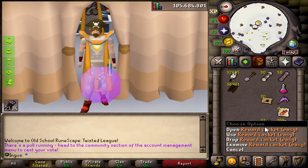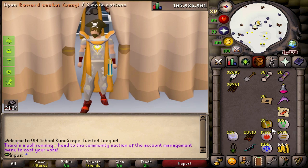What is up guys? Welcome to the 10th episode of the Twisted League series. This is going to be a special one, so let's kick things off with 32 easy food scores.